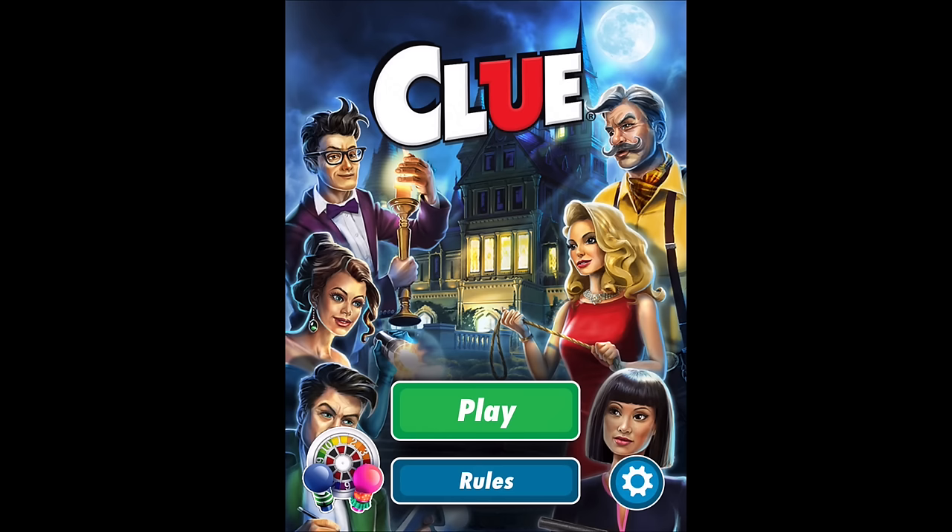Clue is a board game that has a murder mystery. Imagine six people are in a house, and one of them killed somebody. Your job is to find out which of the six people did it, as well as what weapon did they use — and there are six weapons to choose from — and what room did they do it in, and there are nine rooms to choose from. Let's learn how to play the game.